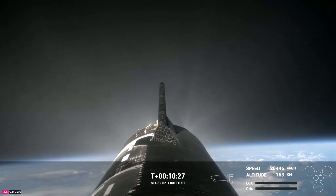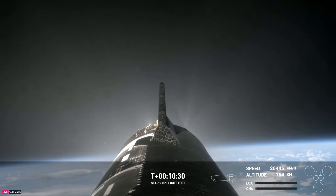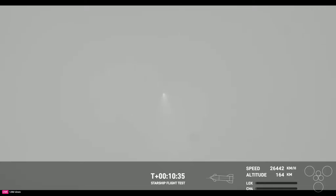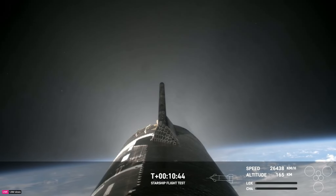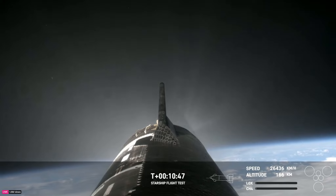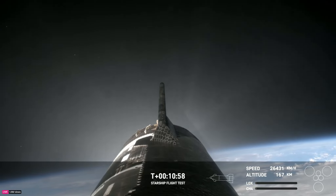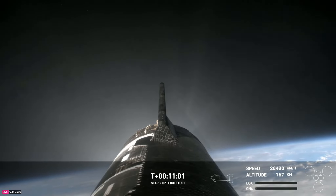The booster was able to do its boost-back burn. That's a view from some of our tracking cameras on the ground in Florida of the ship as it's up there. The ship — we just heard successful orbital insertion, so it's right where it needs to be and will continue to coast until reentry. The booster completed a successful boost-back burn, jettisoned the hot stage, and then a landing burn — it looked like 12 of the 13 engines lit up — and then the first-ever soft splashdown in the water.